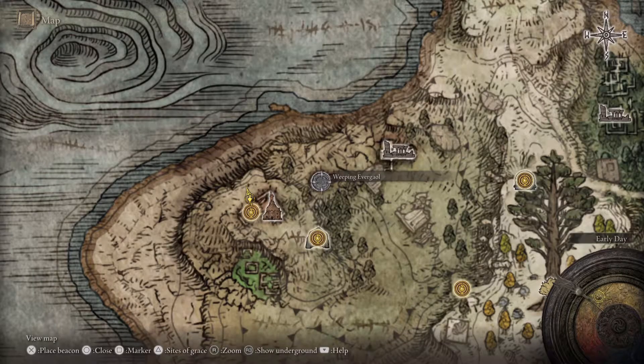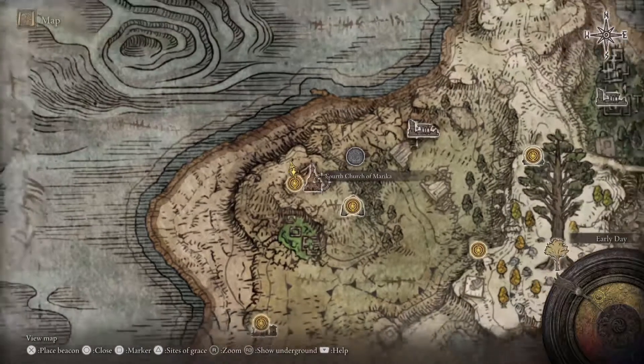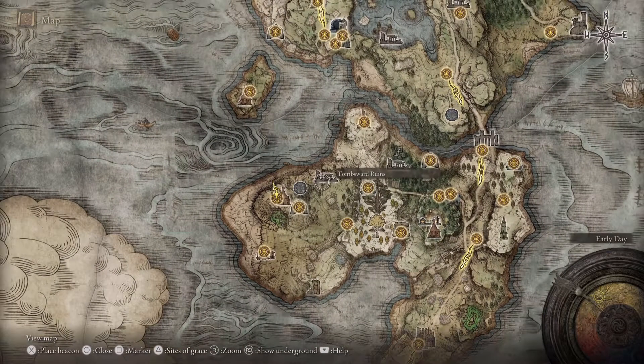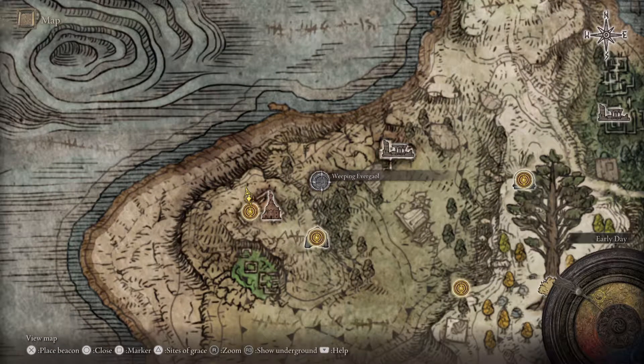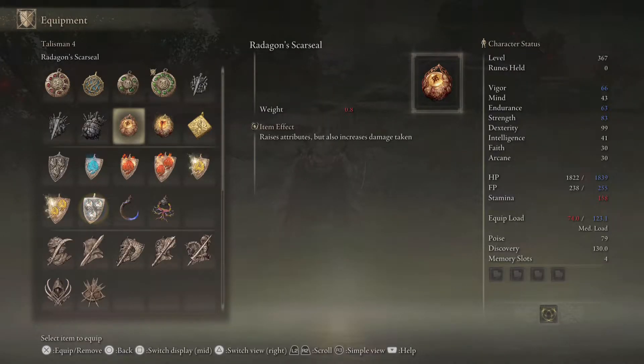In this video we're going to be taking a look at the Weeping Evergaol, which is located very close to the Fort Church of Marika on the bottom of the map, right next to the Tombswood Ruins. This fight is pretty cool — the boss is the Ancient Hero of Zamor, who is also located in another place: the Giant-Conquering Hero's Grave, where if you kill her there you get her entire armor set and her weapon, which is absolutely insane.